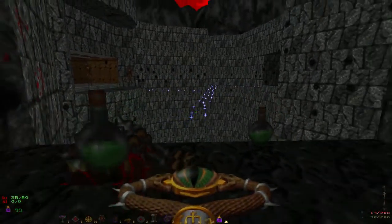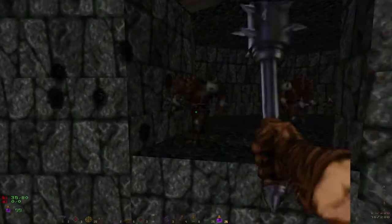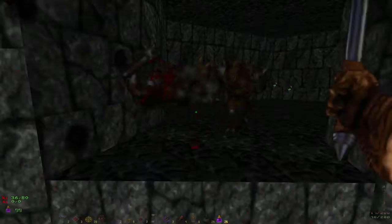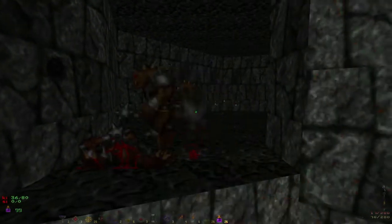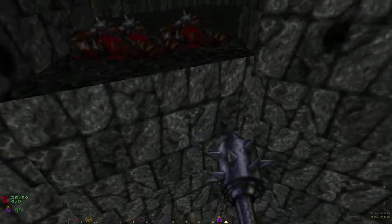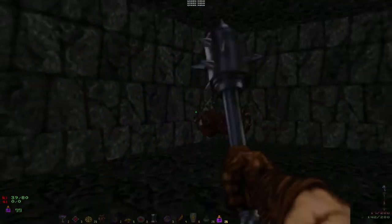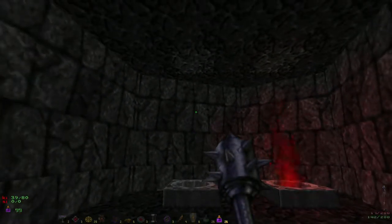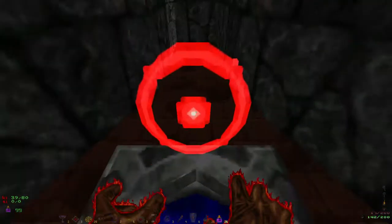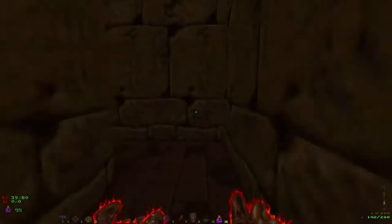Very low on mana — bit of a problem. There is a gap between the walkway and the edge of the cliff, which is why I fell previously. Both of my manas are approaching the red zone, which is approaching the zero zone — the zone in which everything goes horribly wrong. There's another cool bit coming up using those moving things. It makes me think that maybe they're not that computationally expensive at all.